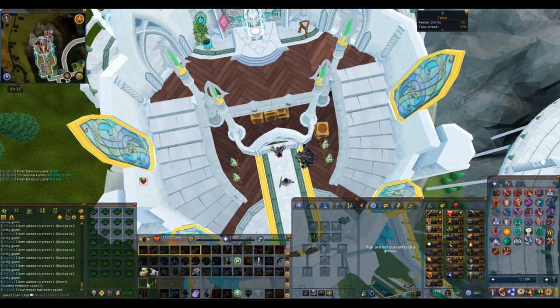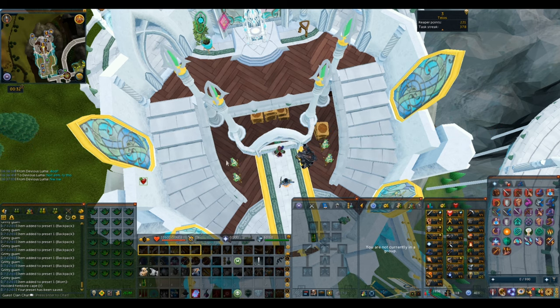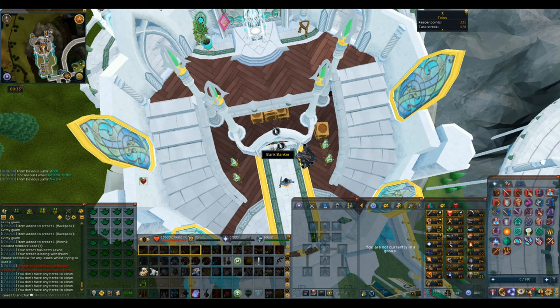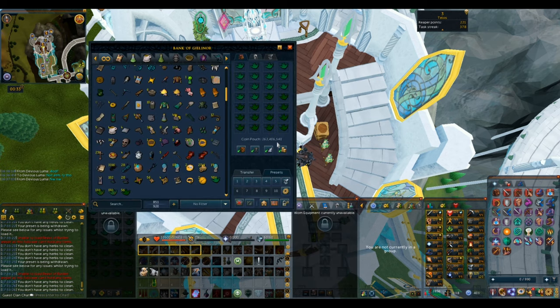On the keybind that we don't have our preset on — if it's one, we'll use the two keybind, or if it's two, we'll use the one keybind — we'll put the herb lore cape. The reason we're doing this is if we put them all on the same keybind, we open the bank, load the preset, go and clean the herbs, and then the bank preset doesn't reload. It's important that you switch to the other one. So we open the bank preset, use the herb lore cape, open the bank again, use the preset, use the herb lore cape, and we do this as fast as possible. You can spam the keybind to get them on tick, and that is all there is to it.